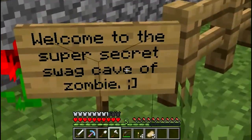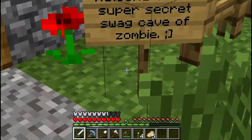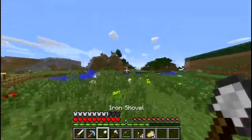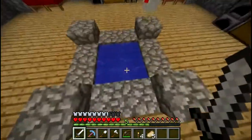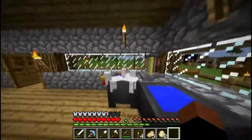I'm at spawn right now. First house we have is Zombie Asphalt Man's house. I want to check it out because I've seen it but I haven't gone inside. It looks pretty cool — it looks like a swagon cave, like he said.